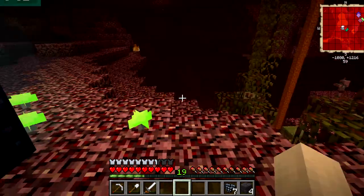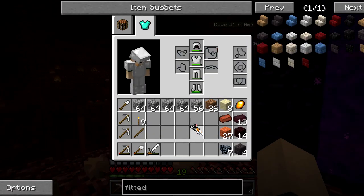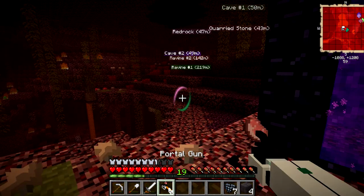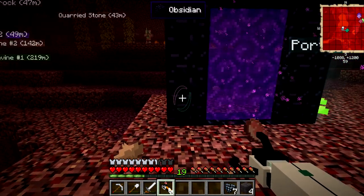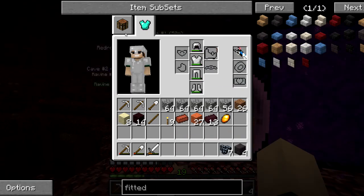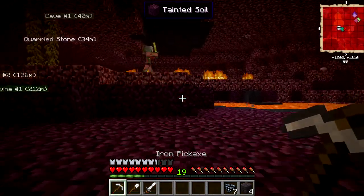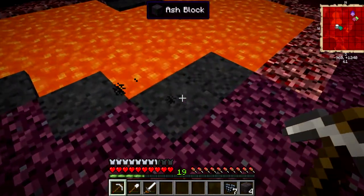I actually found a portal gun yesterday during the stream which is awesome. Let's take the portal gun out, reset it, shoot one right there, and throw it in here. This is our extra storage — if we die we won't lose it. I have the hiccups.